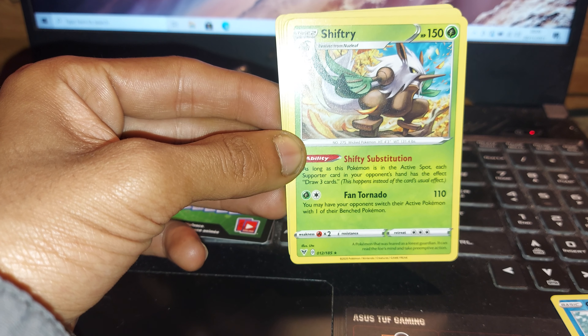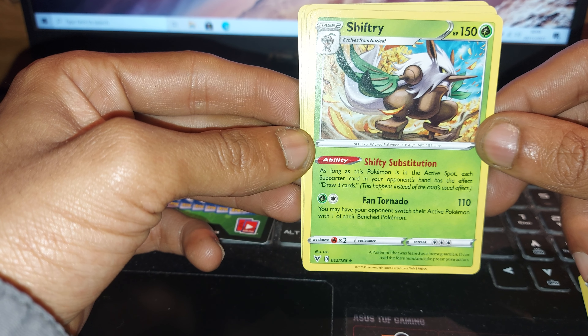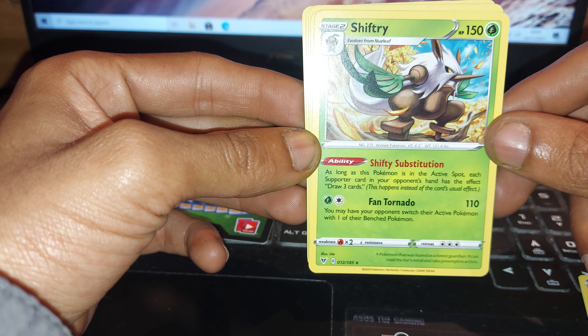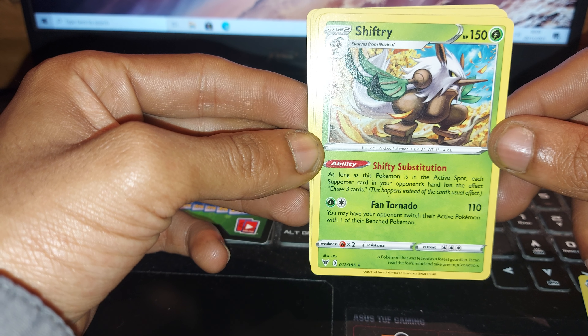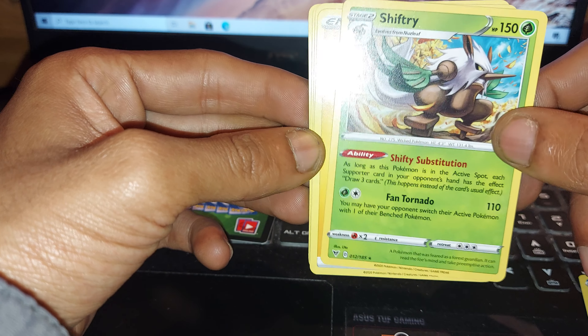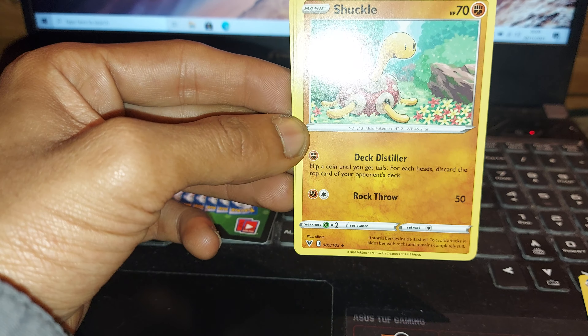Shiftry up next, being a Grass type Pokemon with 150 health points. Having an ability of Shifty Substitution — as long as this Pokemon is in its active spot, each Supporter card in your opponent's hand has the effect Draw Free Cards; this happens instead of the card's usual effect. And it has a move of Fan Tornado. That's 140 health points, being a Grass type Pokemon, with an Electric type Energy.